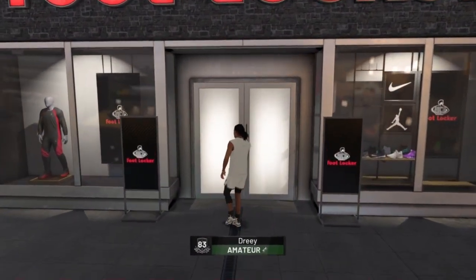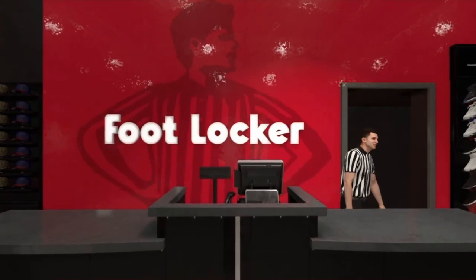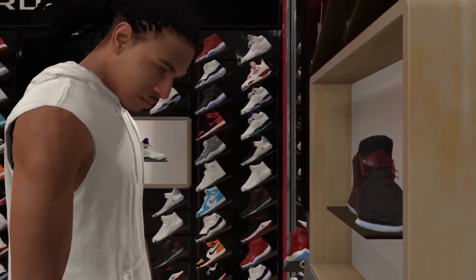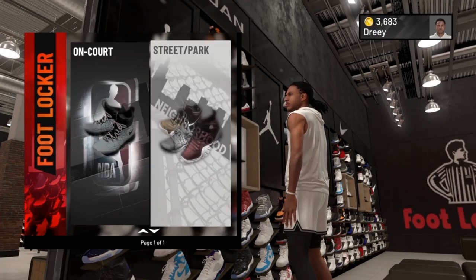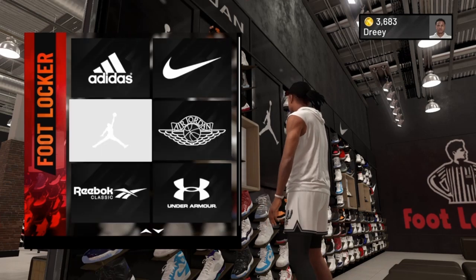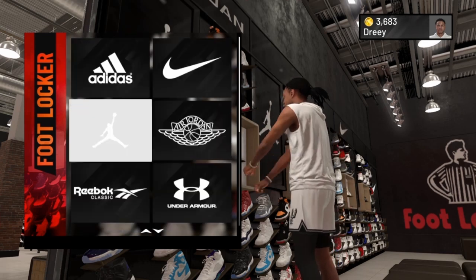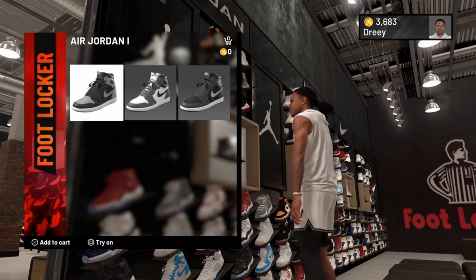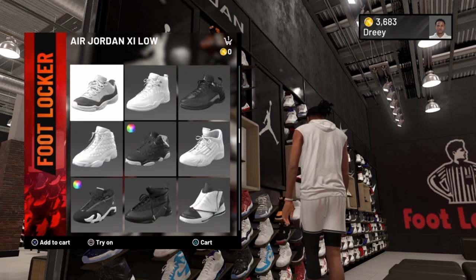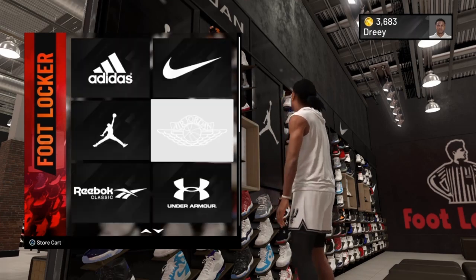Now we're going to run to Foot Locker. I'm trying to go shopping — I got free everything, about to splurge. This is the street side; those still cost. That's the Foot Locker deal, I got a percentage off. Let's go to Jordan. These are some fluky Jordans on this side — let's go to the other side. We're going to fill up all of this. I'm going to speed through and take the ones I like. Fill that bag up — get that cart full. I'm going to check out.